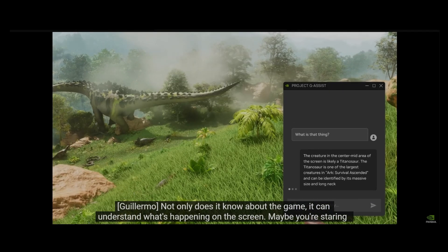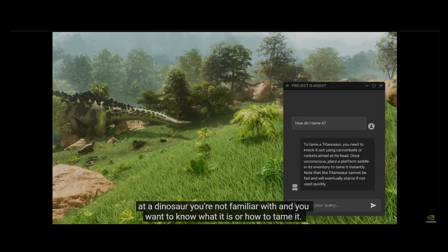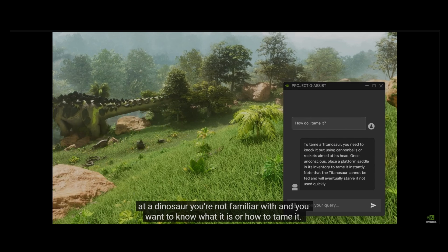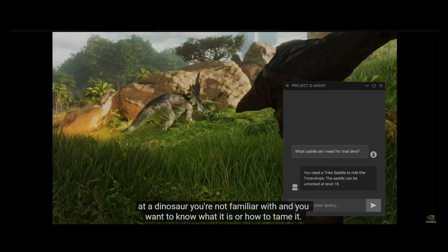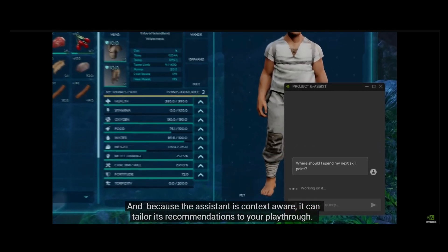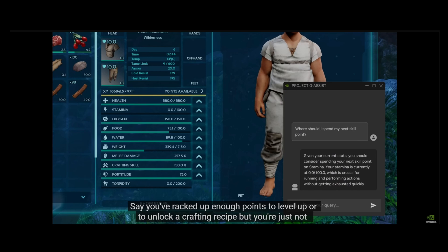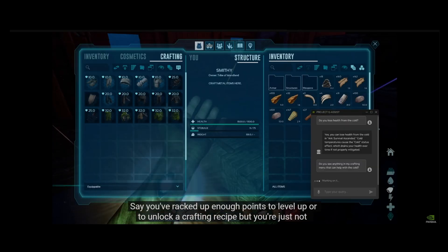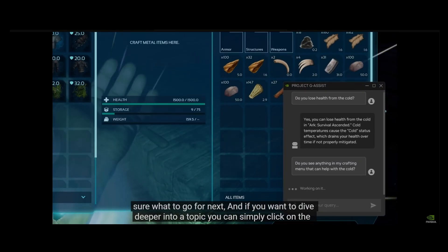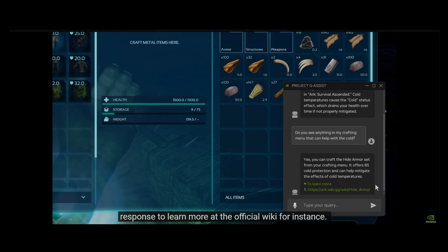Not only does it know about the game, it can understand what's happening on the screen. Maybe you're staring at a dinosaur you're not familiar with, and you want to know what it is or how to tame it. And because the Assistant is context-aware, it can tailor its recommendations to your playthrough. Say you've racked up enough points to level up or to unlock a crafting recipe, but you're just not sure what to go for next. And if you want to dive deeper into a topic, you can simply click on the response to learn more at the official wiki, for instance.